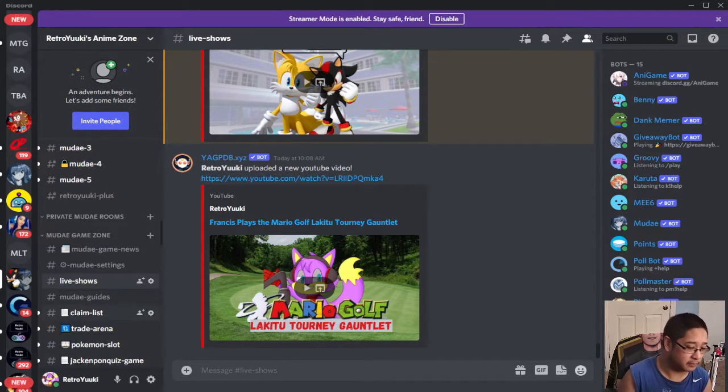You also need to know where to show off. In my server, that's the Claimless channel — where you show off your waifus, your husbandos, and your collection. Tip number three is that channels have different roles. Depending on the server you are playing on, each channel for the Moody Bot game is going to have a different purpose.